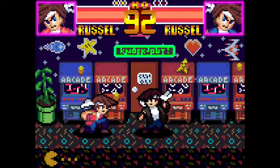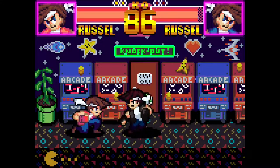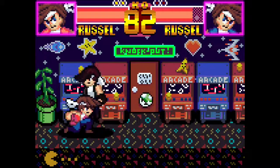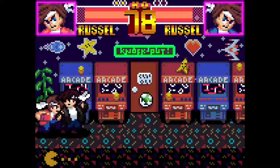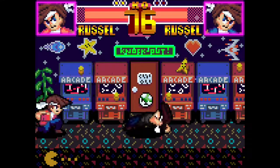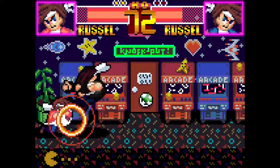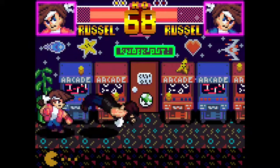I also plan on adding combo staling into the game, since you get so much damage off of a single jab. It's a very important mechanic that all fighting games have, as it allows for long combos that don't completely break the game. I also plan to allow users to reassign their controls on the character select screen and to finally have a scrolling stage. I also need to add a few more animations for Russell, such as a round win and a tech roll.